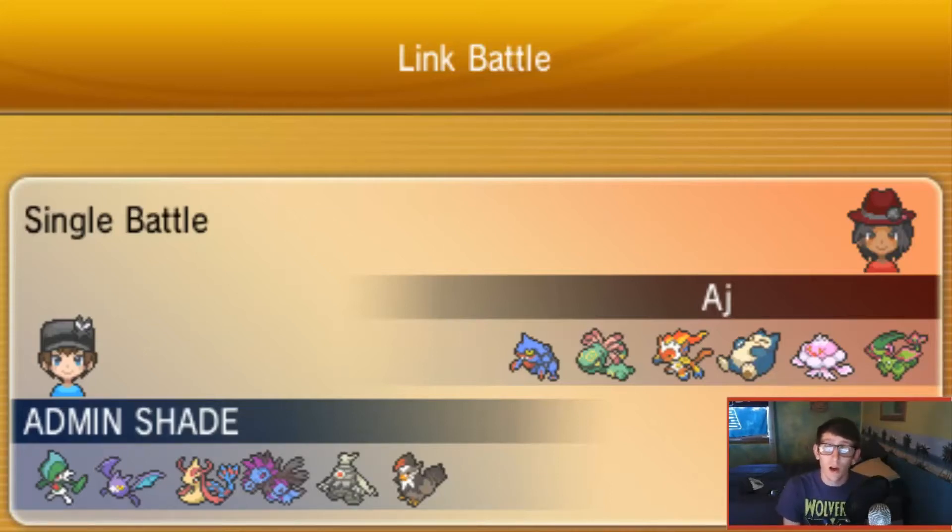Infernape and Flygon, and maybe even Snorlax, don't want to take Scald burns. AJ has Dry Skin Toxicroak, Storm Drain Cradily, and a Jellicent in the back that is almost always specially defensive. I was afraid of those matchups as well, so Milotic wasn't going to get a lot of utility this battle - I knew that ahead of time. But I knew it could eat up a Flygon hit and dish out Scald given the right opportunity.